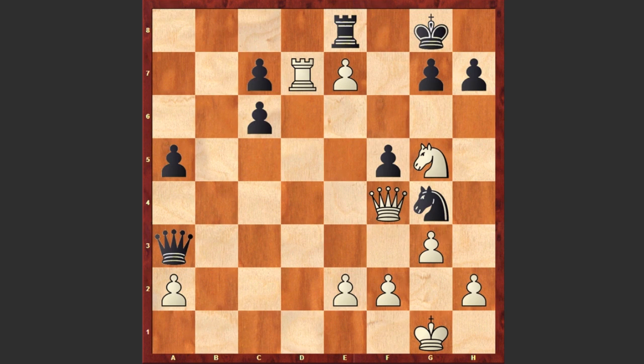Ready? Timman played Qc4 check, Kh8, Nf7 check, Kg8, Nh6 double check, Kh8, Qg8 — sacrificing the queen with Qg8 check.